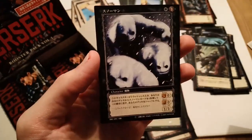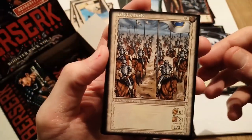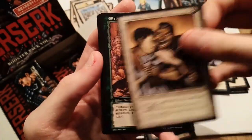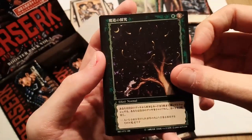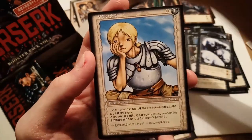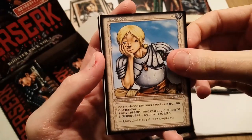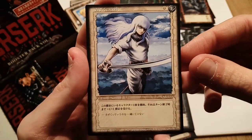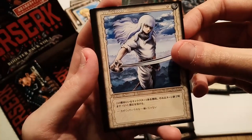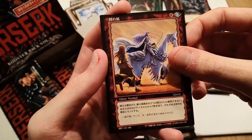Then we have just a common — one of the snow demons from early in the story. So: one foil, a lot of red rares, a lot of Griffith love in this box. We have white, white, green, another really cool green one, Puck, the lights in the trees, Corcus again, and Judeau looking in disbelief. We have an uncommon Griffith — a really cool early Griffith — and also a late Griffith. Nice to have both. Our rare is...